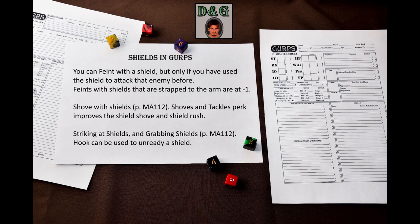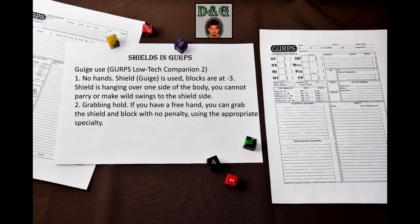Let's go back to the GURPS Basic Set, because there's something that sometimes doesn't work very well with shields: critical misses. If you attack with your shield and roll a critical miss, and get a result that says you either drop your weapon or have your weapon fly from your hand, what happens to a shield that is strapped to your arm? It can't really be dropped that easily, so I just treated it as becoming unready. Before I get to the actual shields, I also want to tell you about Giege use. A Giege is an extra that is present on most medium and large shields, and its use is discussed in GURPS Low-Tech Companion 2.